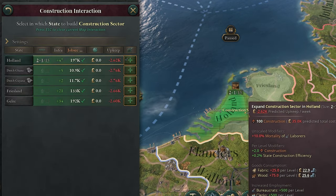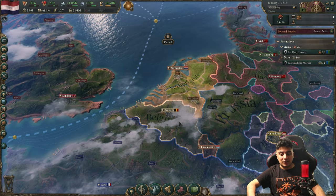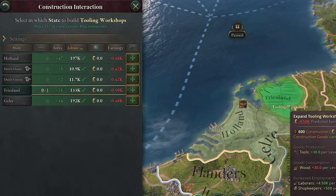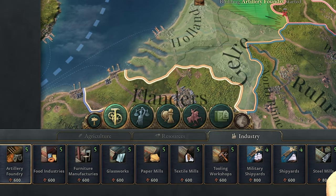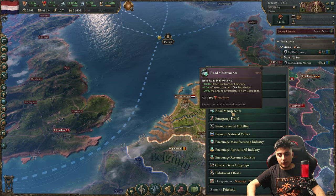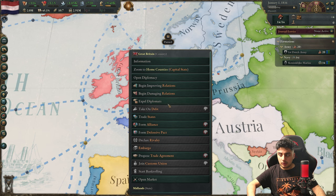For buildings, I recommend building only two construction centers because we don't have that much money at the start. After that, we need to build some tooling workshops — one here and one in Holland — and also some artillery foundries and arms industries, mainly because I'm going to be attacking a lot of nations. Lastly, we're going to give road maintenance to these two provinces as state edicts, which will help you.